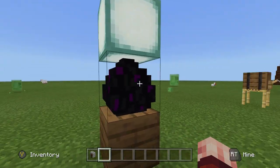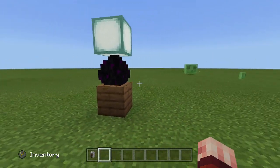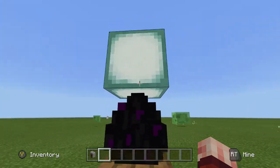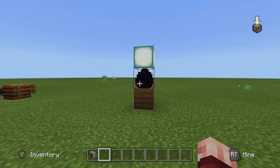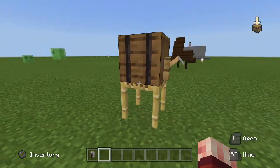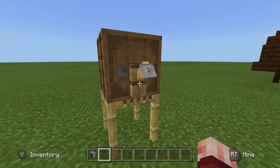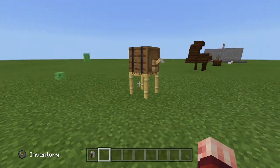Next is a lamp design using the ender dragon egg. If you've defeated the ender dragon and taken its egg, place it down, then crouch and place a lantern on top — it really does look like a lamp sitting in your room. After that, there's also a keg design: place down a scaffolding with a barrel on the front and crouch-place it on the front.